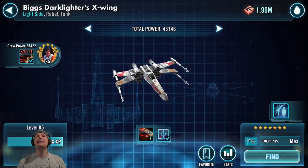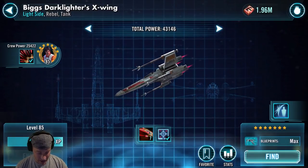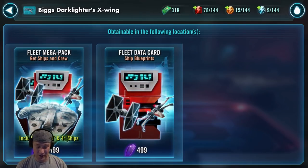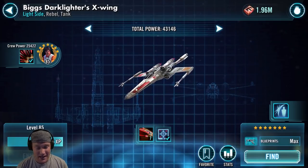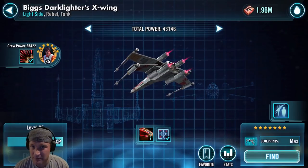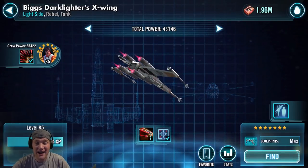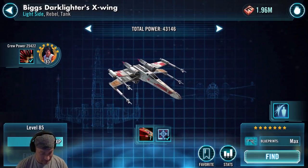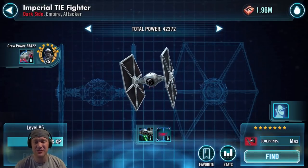Biggs Darklighter — I cannot say enough about Biggs Darklighter's X-Wing. Biggs is a great character to have in general. You can find this ship in the Galactic War store at times and the Fleet Arena store as well. It's the best tank in the game for ships. If you look at every single lineup, 1 through 100 in Fleet Arena, Biggs is going to be in it — he's in almost every lineup there is. Definitely a ship you should be getting. It gets an A.